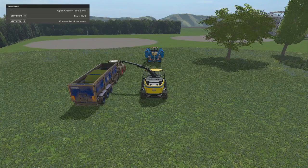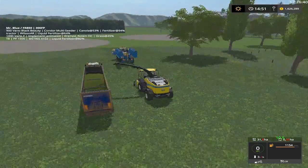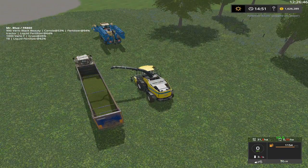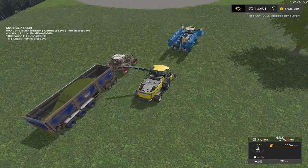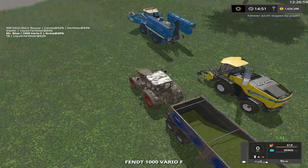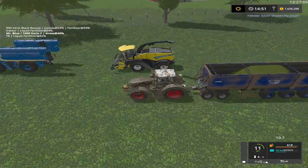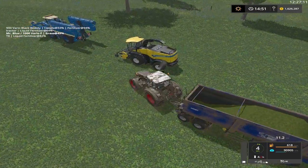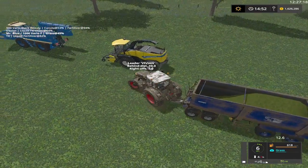All right, let's try this again. There we go. We're going to control F — don't want him. Pick our header up, control F. Yep, that'll work. We're going to change this big bad boy up. Yeah, quite a bit of silage in here for right now. Okay, we're going to change a lot of that.